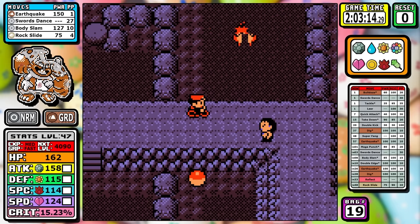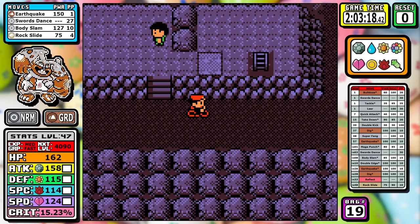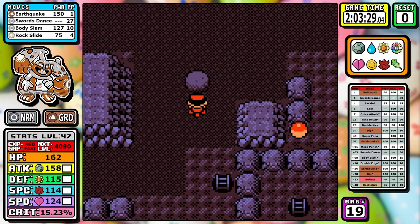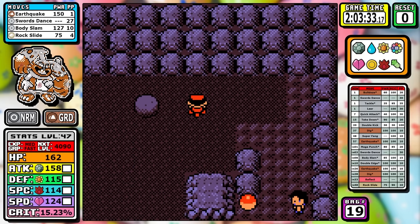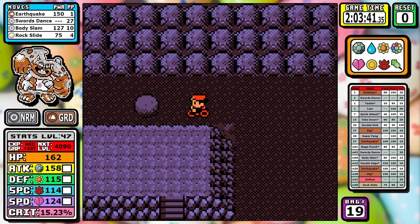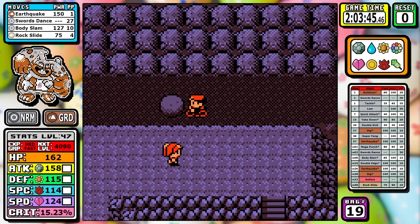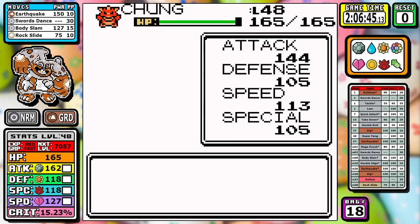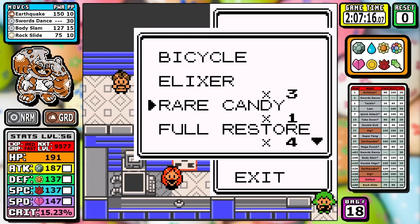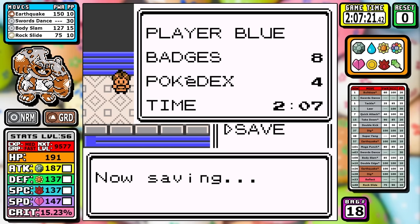We're also weak to Ice — this often creeps up on you in a blind playthrough. There's no Ice damage in Red and Blue, and then all of a sudden you're at Lorelai's doorstep weak to Ice and she absolutely blasts you. When optimizing, you pretty much have to revolve the whole game around beating Lorelai consistently. I used all my Rare Candies but one, putting us at level 56. Let's see how it goes.